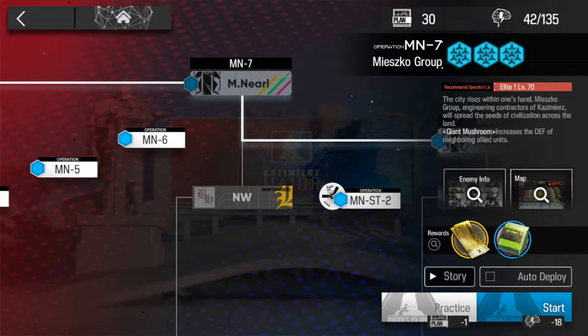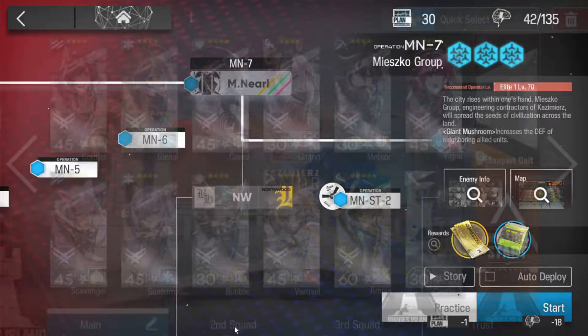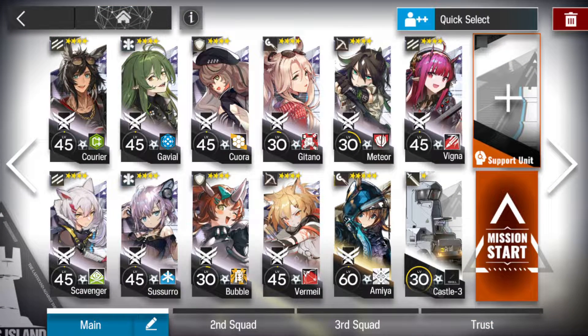We're going to go in with MN7 now — that's this map here. This is where things start to get a little bit choppy. I'm up to a four-star group. If you've been watching my previous videos, this is where I think you should probably start having some decent operators, because we're pretty much at the limit of what a three-star team can do effectively.